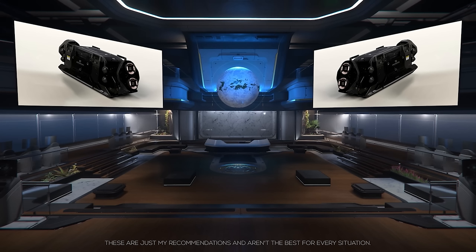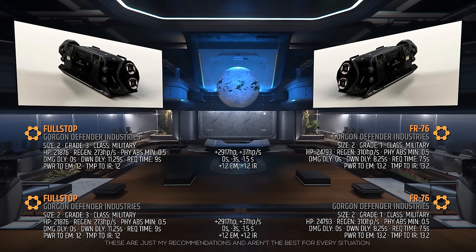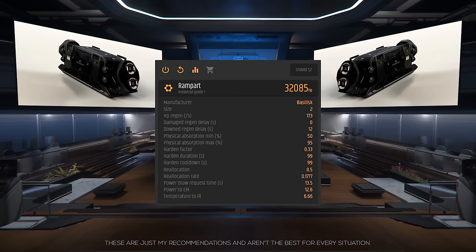Now for its shield generators that protect our ship and components. The Vanguard Warden stock shield generators are the size 2, grade 3, military class Full Stop shield generators. To have a good balance between HP pool and regen rate, I'll be adding a couple of FR-76s. They are grade 1, military class, with an HP pool of almost 25,000, a 310 HP per second regen rate, they block a minimum of 50% ballistic fire, have a 0 second damage delay, a 12 second down delay, and a 7.5 second draw request time. This will raise your overall shield pool, regen rate, and lower your regen delay — a win-win. One FR-76 will set you back around 38,000 alpha UEC and can be found at these locations.